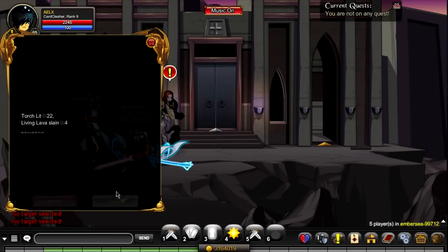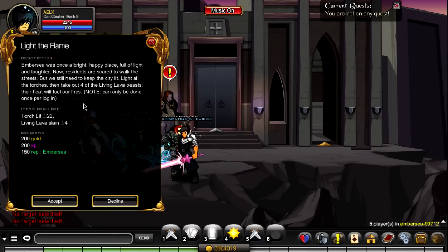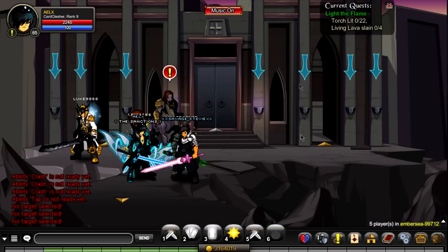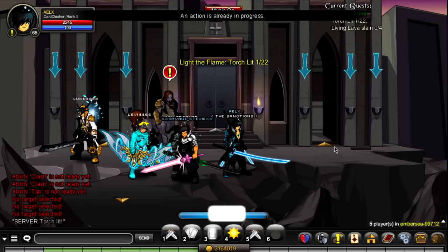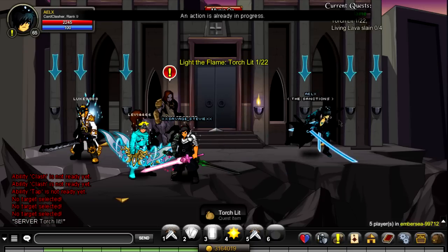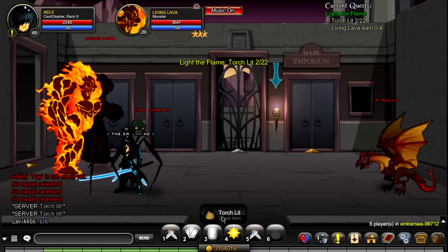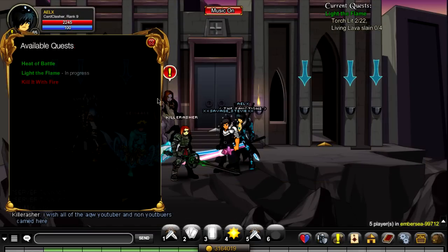In order to unlock Light the Flame, you have to have completed the first quest beforehand — it's kind of like a chain quest. You can only do it once per login, meaning after you complete it, you can't do it again until you re-log. This is probably to stop botting. For this quest, you have to click 22 flames around the map. Then for Living Lava, he is located right here — he looks like a big giant flame. All you have to do is kill him and you'll be done with that quest.